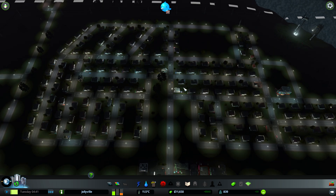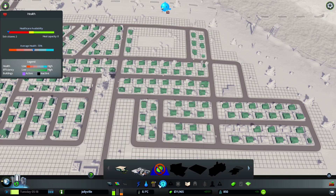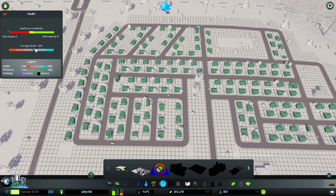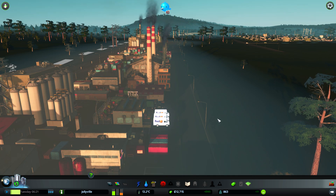I want to save some places for parks because we are going to need those. We could put a pharmacy down, but our average health is five percent - no one's dying or getting really ill yet. There's no real reason for anyone to get ill since the houses aren't next to the industrial bit.